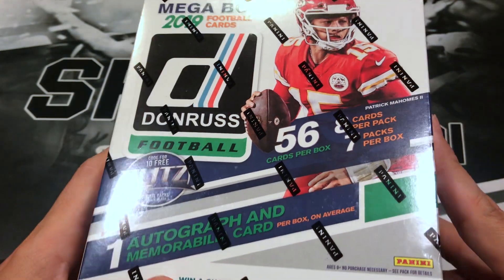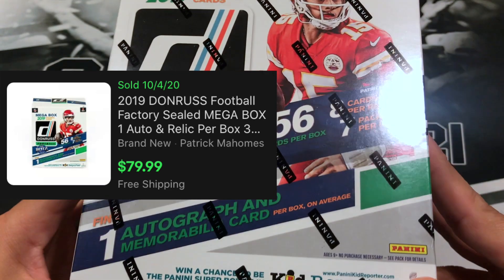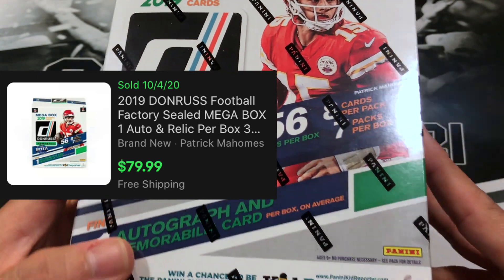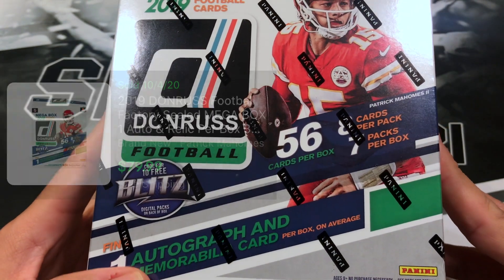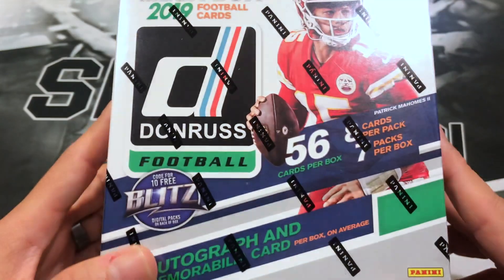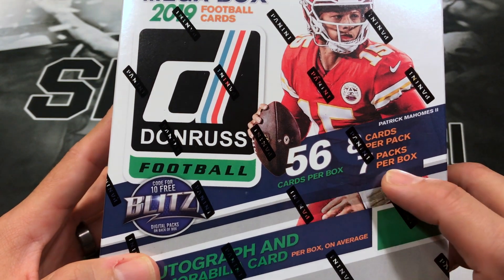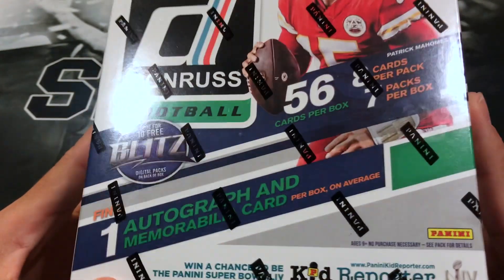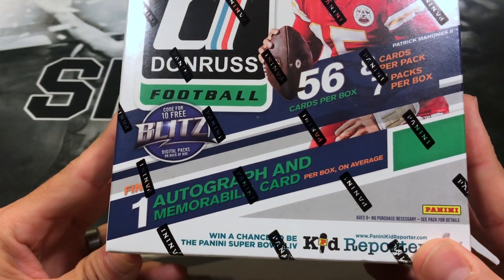You can still find these on eBay and they roughly range between 70 and 80 bucks, which is not terrible considering a lot of other mega boxes are going for more than 100. This comes with 56 cards, seven packs, and it says find one autograph and one memorabilia card per box on average.